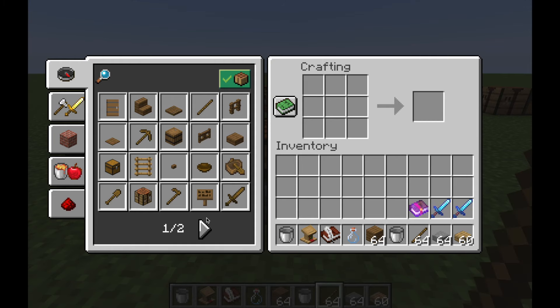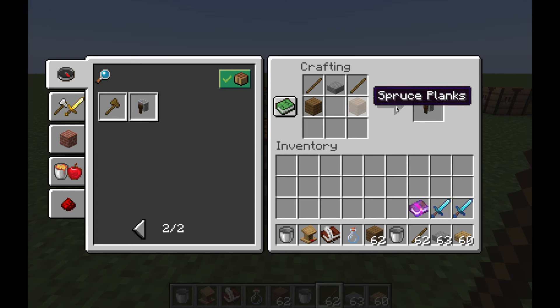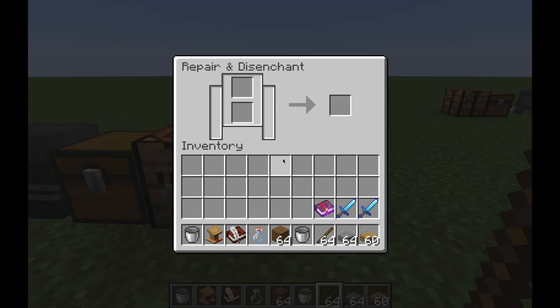So let's first make a grindstone. It takes one slab, two sticks, and two planks to get one grindstone. I'm just going to quickly go through all the things that it does.